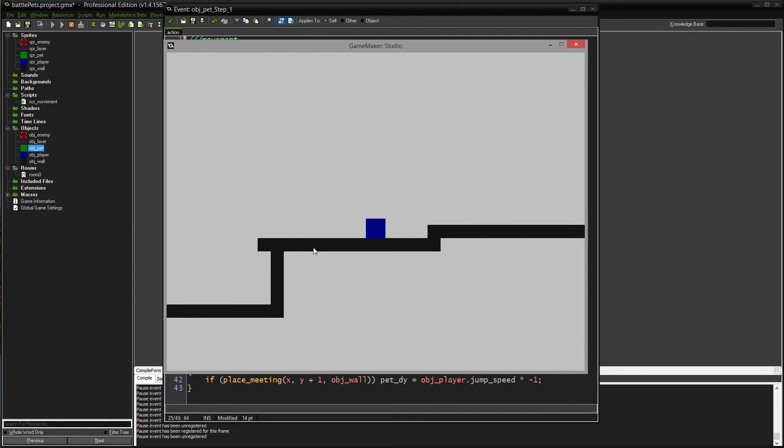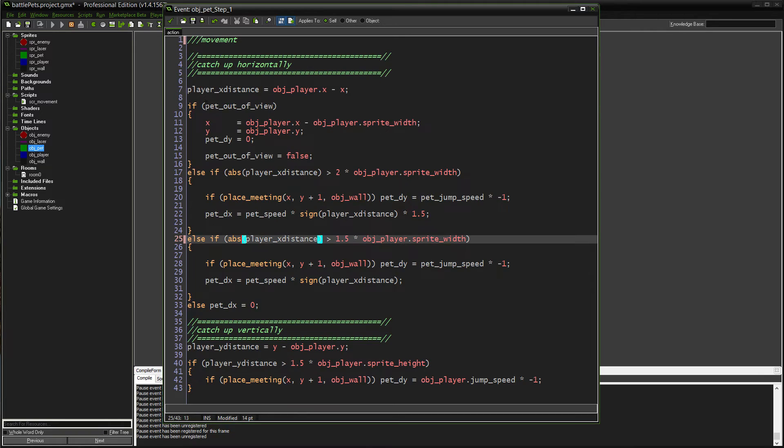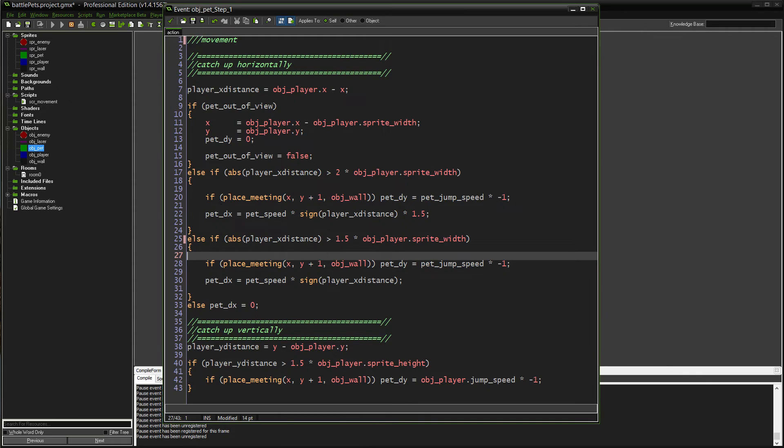The catch-all case is that if the pet is within one and a half sprite widths, don't move at all. You can see this in action — I can move back and forth and the pet doesn't go anywhere because I'm close enough that he doesn't need to move.